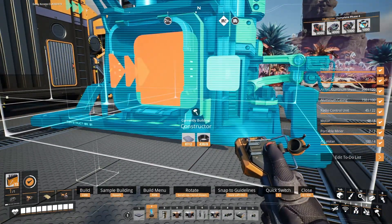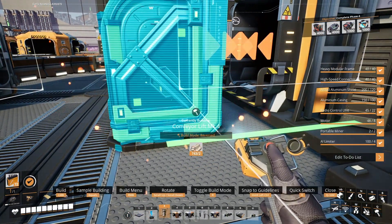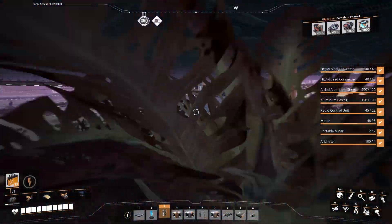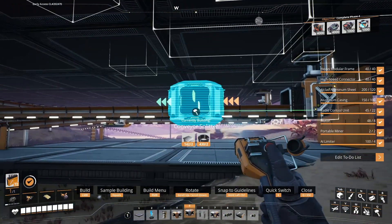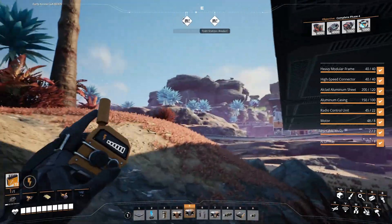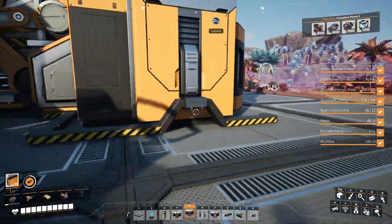I need to make a constructor right there, and I'm going to put a hole in the ground like so. Then I'm gonna pop down here and put a splitter on this line, which is the aluminum sheets — wait, let me make sure that's right, it might be just the ingot.